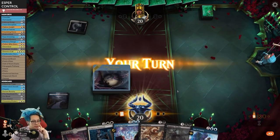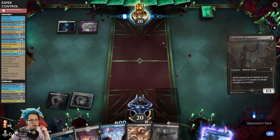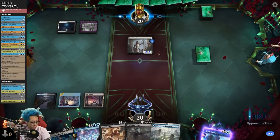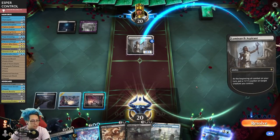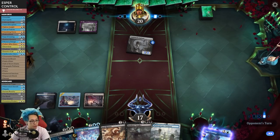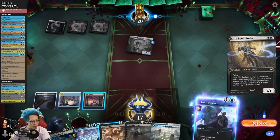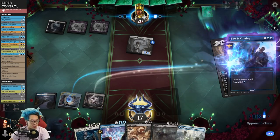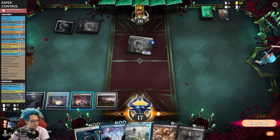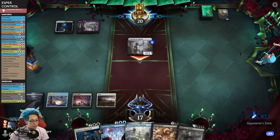We might get some of this stuff discarded from our hands, but I think I'll be okay. Let's go ahead and play Shipwreck Marsh into Hall of Storm Giants. We have the Field of Ruin now. We're going to tuck away the Saw it Coming so it can't get discarded. Luminarch Aspirant - that's pretty good. I might just play that to get the second white source. Right now I have no need to worry about this card. We'll kill it at the end of their turn.